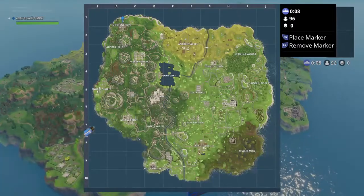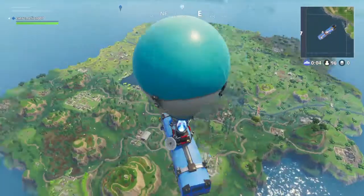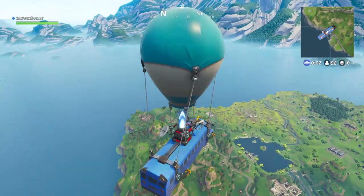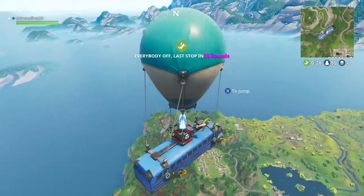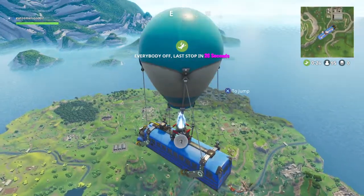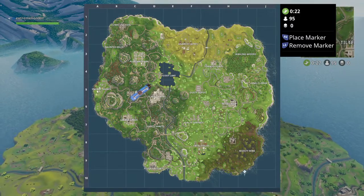Yeah, the llama is the like-thing on top of Junk Junction here. If you guys can see, it's at the very top of the map down there, and then the crab is right there.